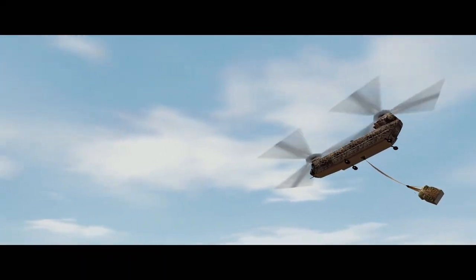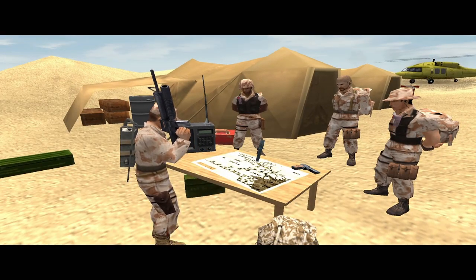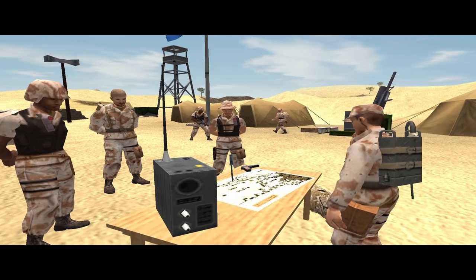Okay boys, you know the drill. Intel says this is the area from which Iraq are launching their Scuds at Israel. We'll be inserted covertly by helicopter and make our way down the cliffs to this box to start our search. Saddle up, let's go.